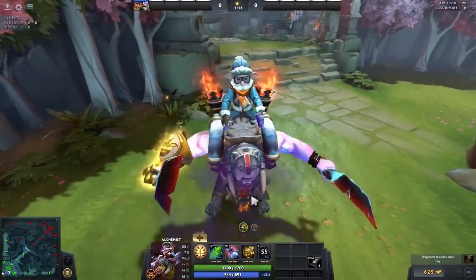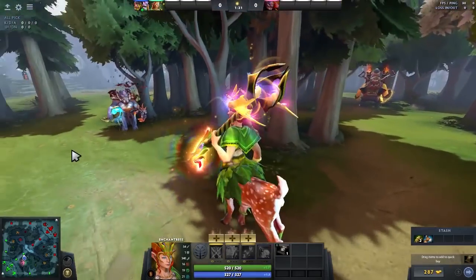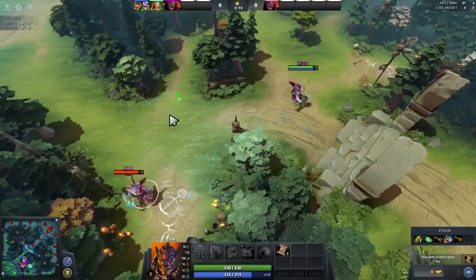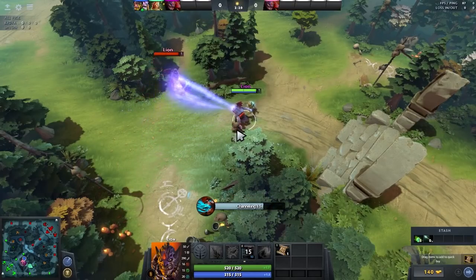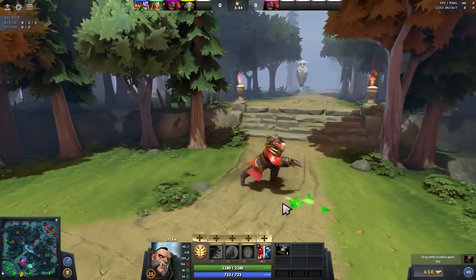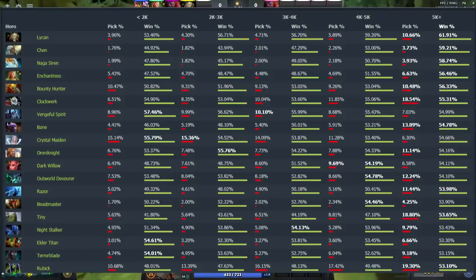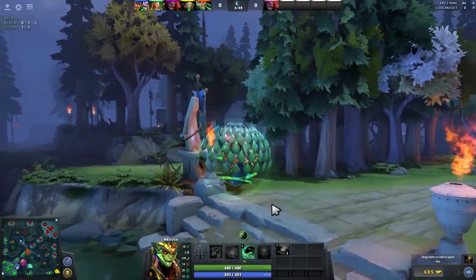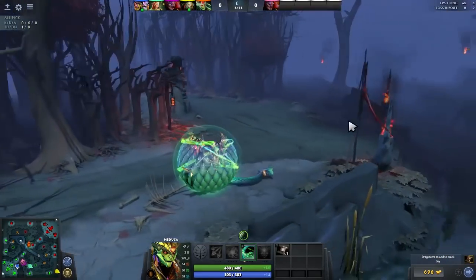Looking at hero changes: Alchemist got buffs to his talents, base attack time, and Chemical Rage. Enchantress got a minor nerf with base damage reduced by 3. Lion got a significant buff where his mana drain now slows the target — a 14% slow early game really helps secure kills. Lycan got a much longer cooldown on his ultimate and his base armor reduced by 1, likely due to very high win rates in the 5k+ bracket. Medusa received mixed talent and Mystic Snake changes that amount to a minor nerf overall.